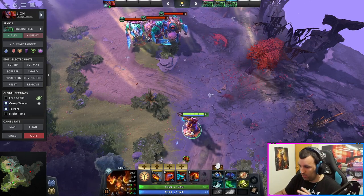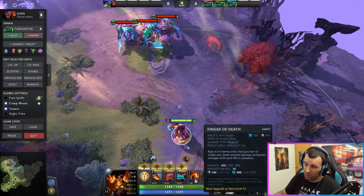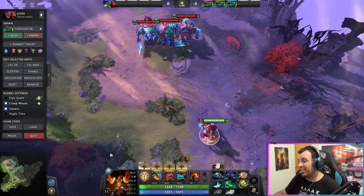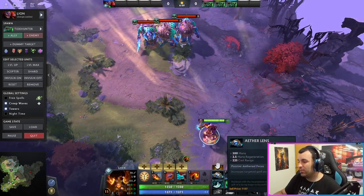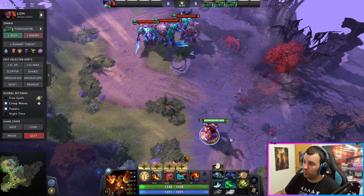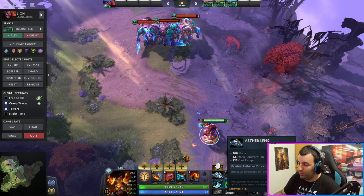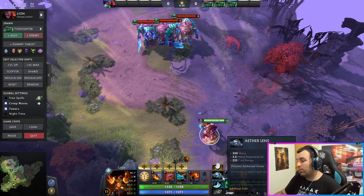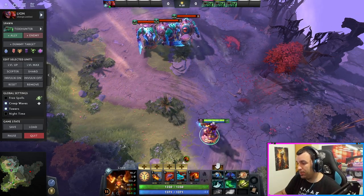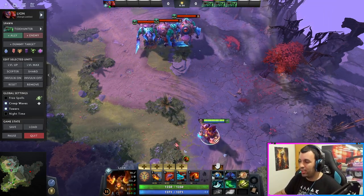A lot of times it can happen that you just don't have enough mana for the ult, or you're 150–180 mana short and you can't cast it to get away. Lion is also struggling with range — it's one of those heroes where you don't want to be in the fight, but you still want to be close and hit enemies with spells. Aether Lace deals with all of that: gives you mana, gives you cast range, works like Arcane Boots with the extra addition of cast range. It keeps you safe, gives you mana pool and mana regeneration — that pretty much covers it all.